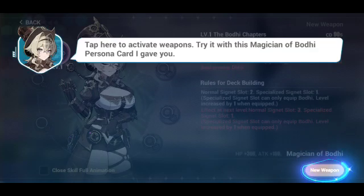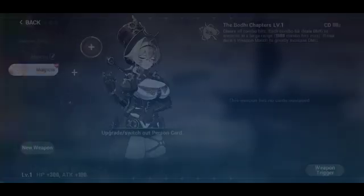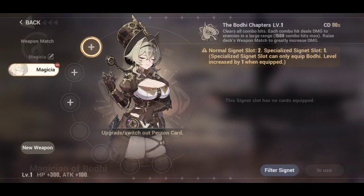Activation screen. Tap here to activate weapons — try it with this Magician personal card I gave you. Weapon trigger — weapon activated. Okay, whatever the hell that is.